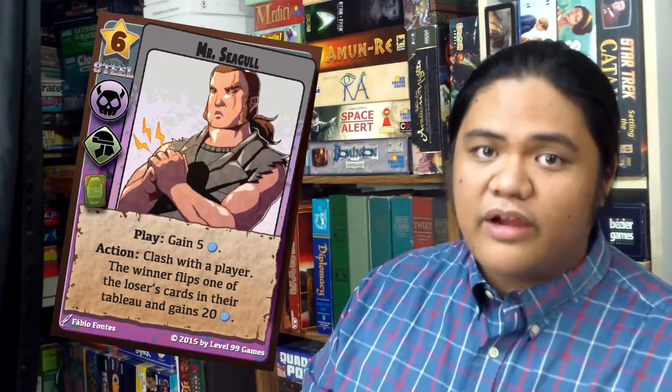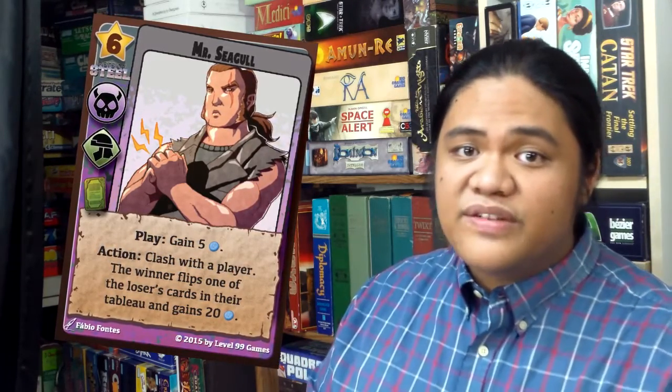Lastly we have Mr. Seagull. His action is: when you clash with a player, the winner gets 15 RP and the winner gets to flip the loser's card. This is extremely powerful. You can probably use it on its own against smaller cards because it has a pretty high star ranking as a super rare. This is a very powerful card — one that can actually shut down your opponents.